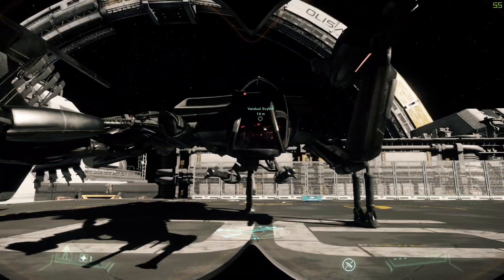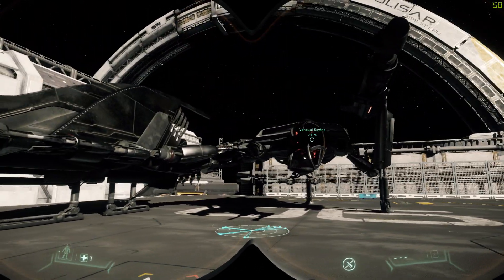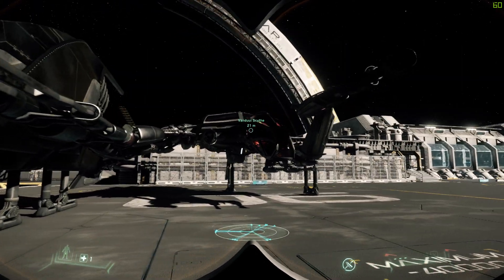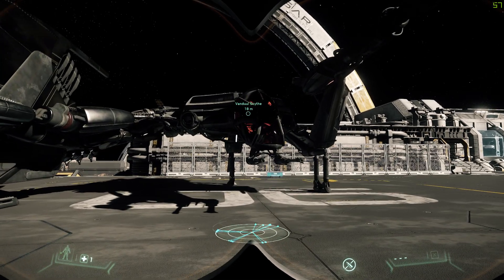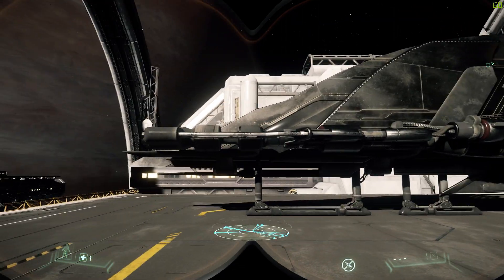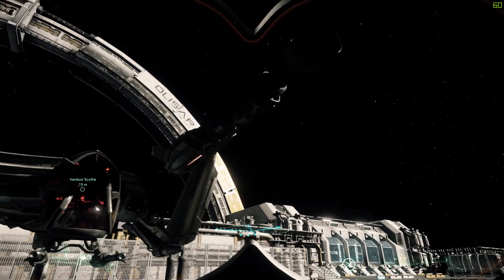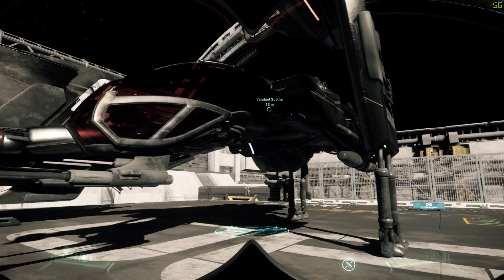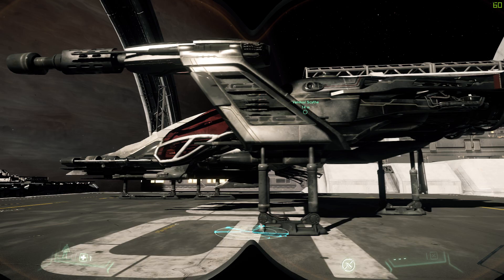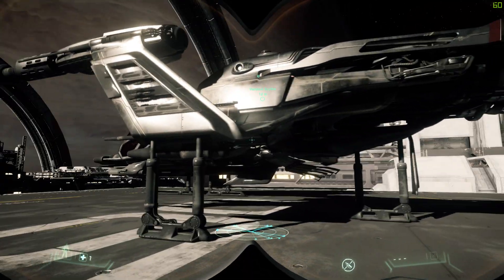If you've seen my Glaive video, you'll notice that these are quite similar ships. The only real difference being that the Scythe is asymmetrical — as you can see with this large bladed, almost knife-like wing, compared to just the weapon on a mount on the Glaive.